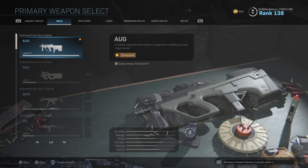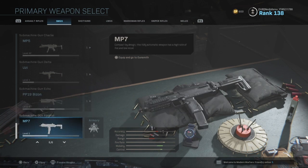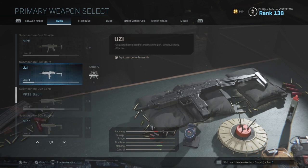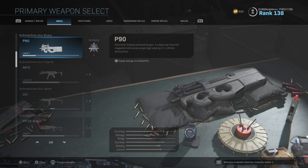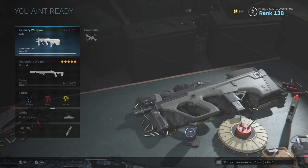This gun is fantastic — easy gold, easily one of the best SMGs in the class along with the MP5, MP7, and the Bison. We'll leave the Uzi out of it. I haven't tried the P90 yet, so let's get straight into the creator class.